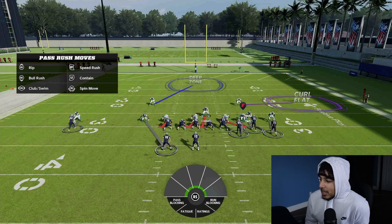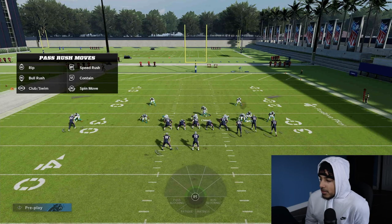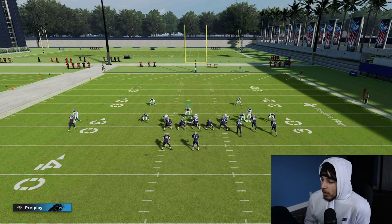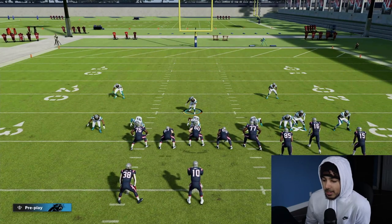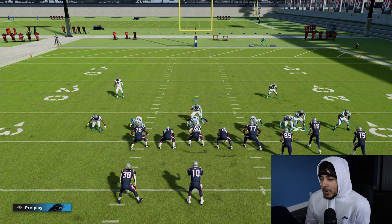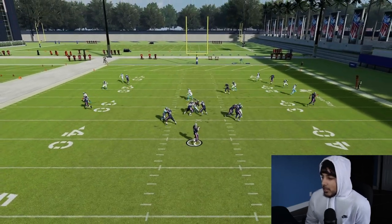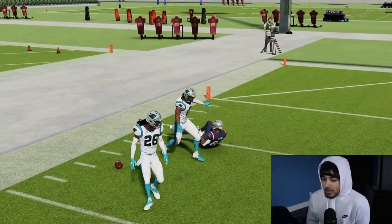You can always change up your coverages in man — whether you shade down with two Deep Halves or shade up with two Purples on the field. One thing you gotta watch out for is the QB scramble; you can put a Spy out there or a Three-Rec. Routes do get bumped a lot in man coverage — it is kind of inconsistent — but I've had a lot of success running it. I just went 25-and-something in Weekend League running it. The three-man rushes are pretty high-powered now and two-man rushes are really good as well.